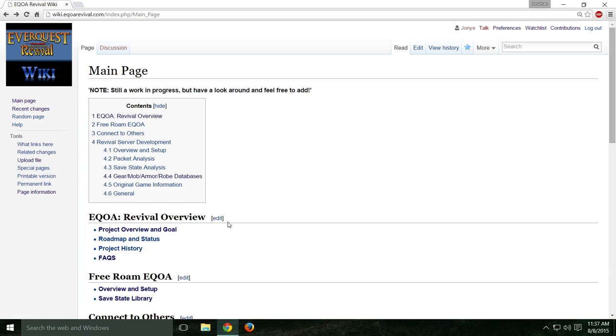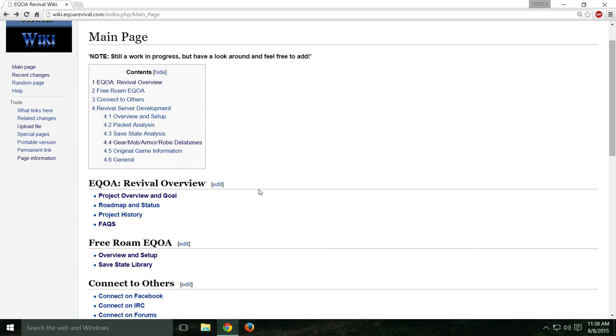Hey, how's it going everybody. Right now I'm going to show you, using just stuff we have on our wiki page and the newest save states from the character select screen from our own server, how to use Cheat Engine to change the top slot character to anything you can think of — any race, any level, any class, any sex. You can also change the weapons, and the colors of the armor are pretty much infinitely customizable.